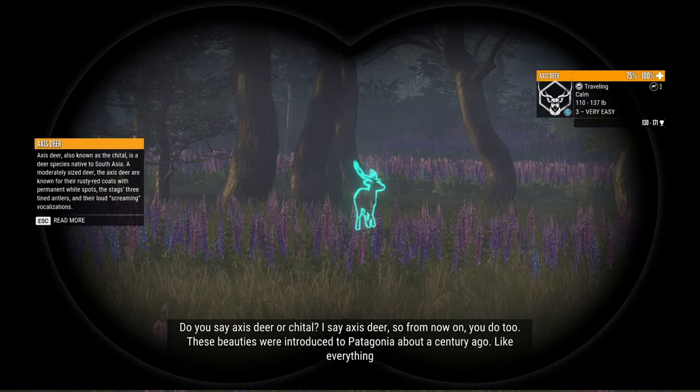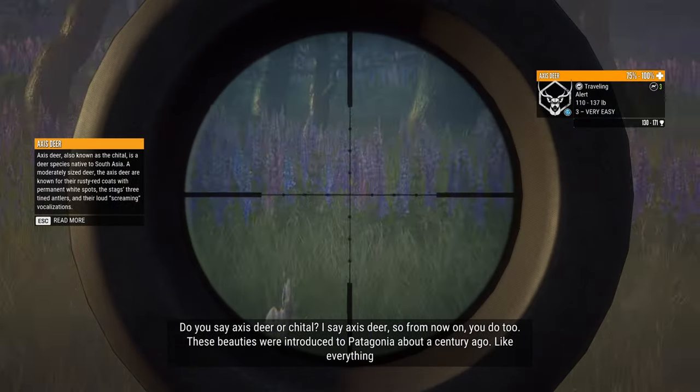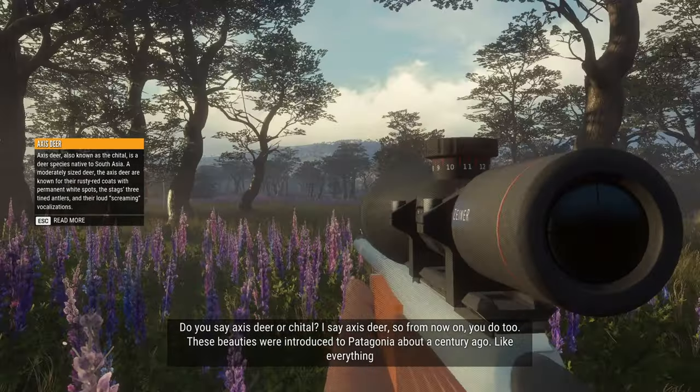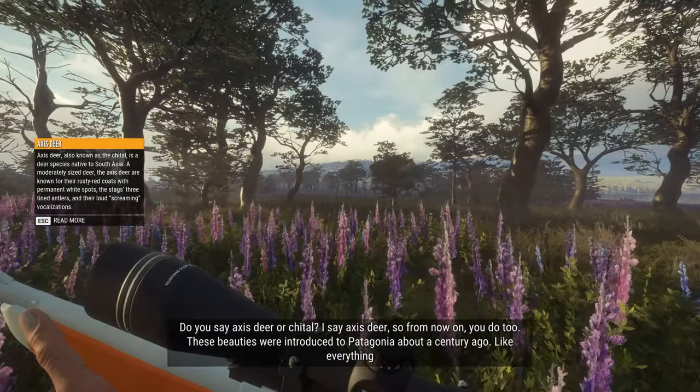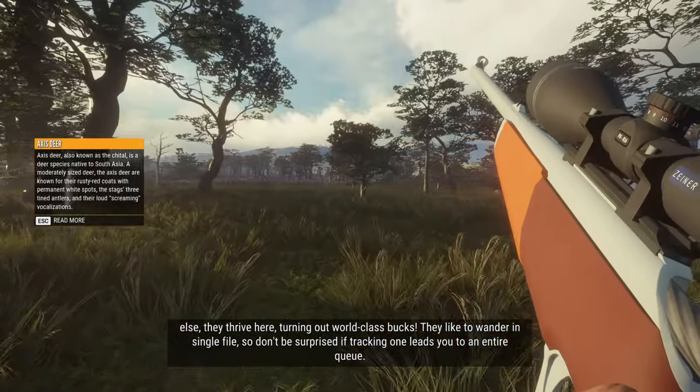Axis deer, level three - switch over to our 243 here, line it up, there we go. Hello everyone and welcome back to Call of the Wild. This is my first time on Parque Fernando - I think I'm saying that right - and I think we just got ourselves our first kill.